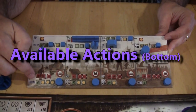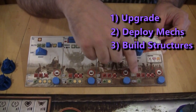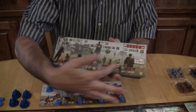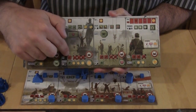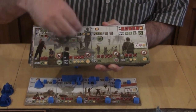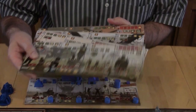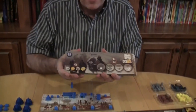Down below you can upgrade items, deploy mechs, build structures, or recruit. What's neat is these player mats are randomly given out at the start of the game. The bottom actions are the same but with different costs — for example, deploying mechs might cost more oil on one board but less metal on another. The top actions are also the same but in a different order, so the combination of top and bottom actions varies from game to game. I love that variability because it makes you think differently each time.